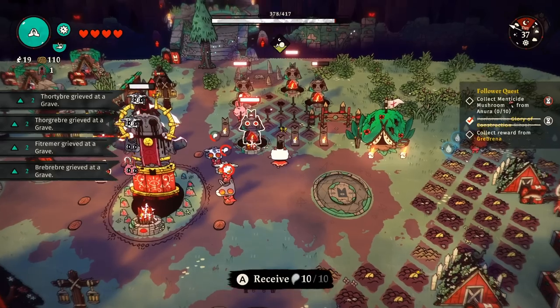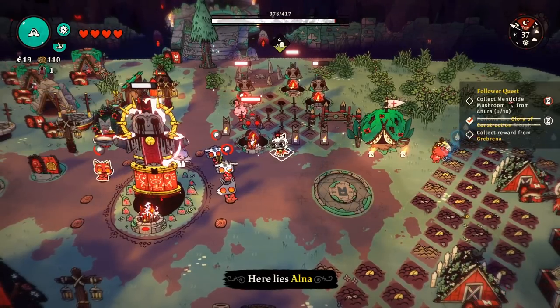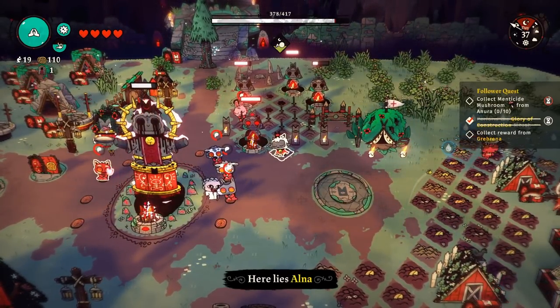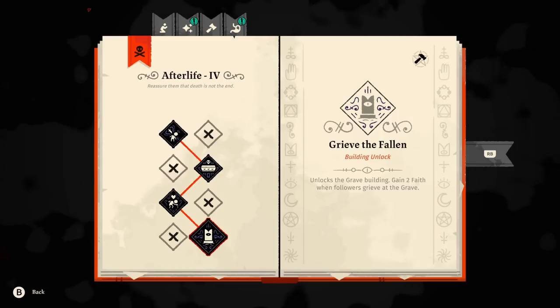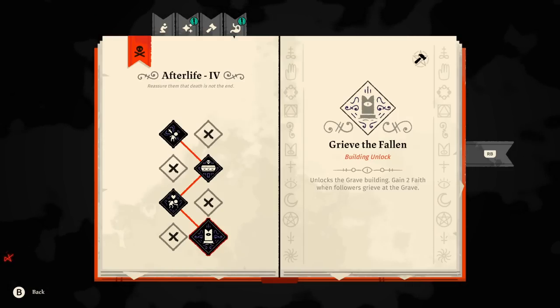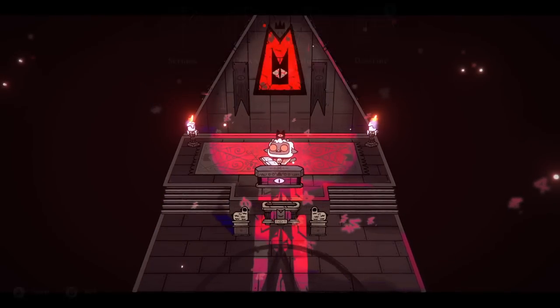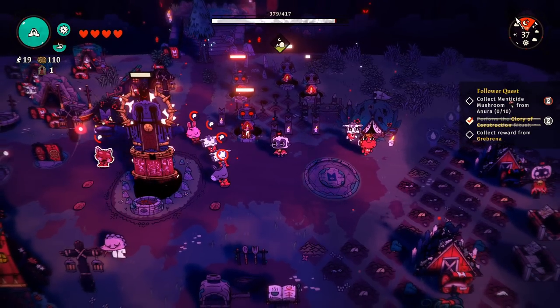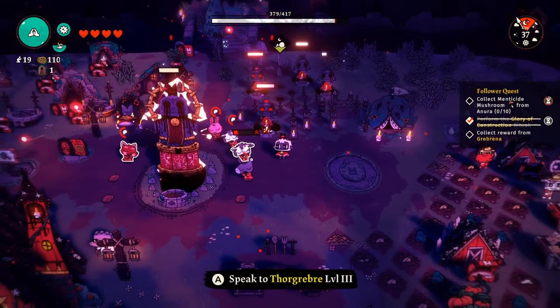Graves are totally OP. As soon as you get the option to make a grave — it's a level four doctrine — you're going to want to do that. When people die, if you make a grave for them, your followers will randomly visit those graves, which gives them faith or loyalty. It's just free extra stuff happening all the time without you having to do anything at all.